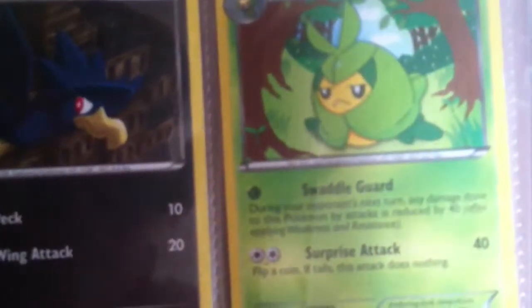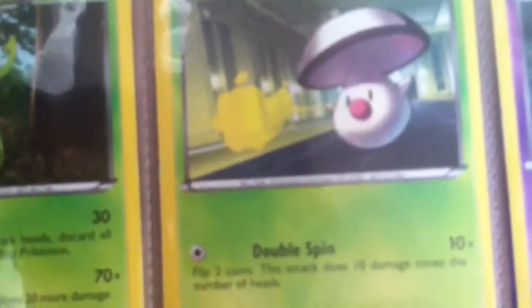Swadloon with Swaddle Guard and Surprise Attack. Leave Annie with Cleave and Leaf Blade. Fungus with Double Spin.